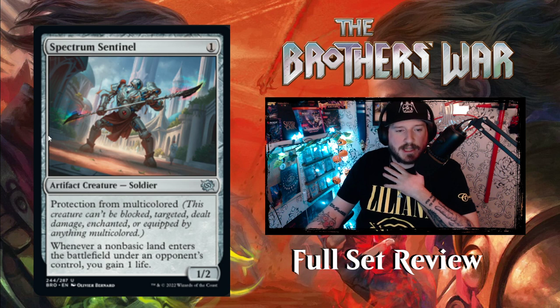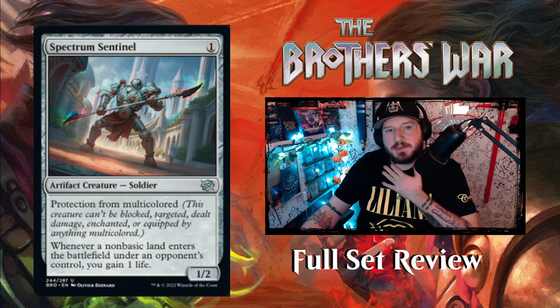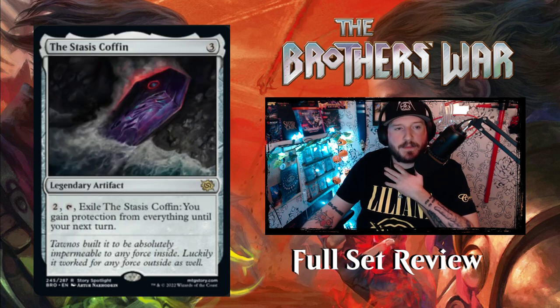Spectrum Sentinel — I think this is the guy you get the pet for on Arena. One mana for a 1/2 artifact creature Soldier with protection from multicolored. Whenever a non-basic land enters the battlefield under an opponent's control, you gain one life.